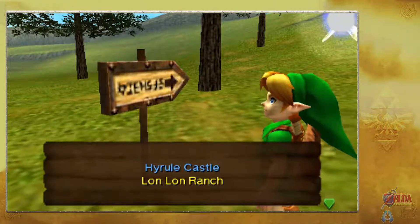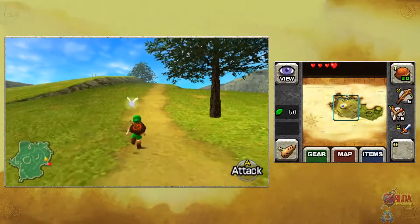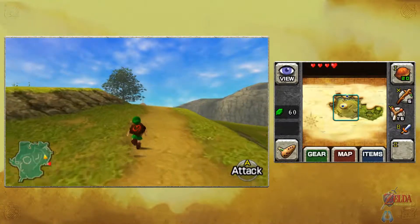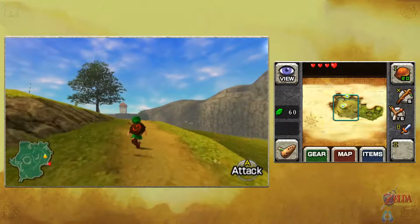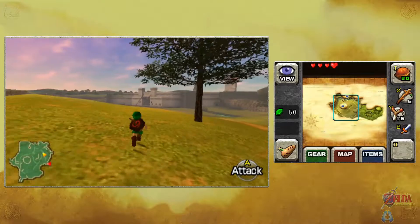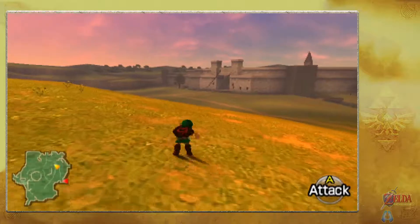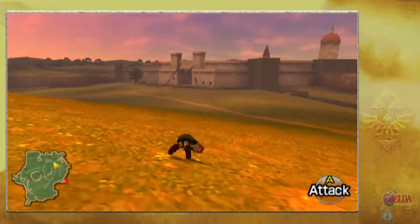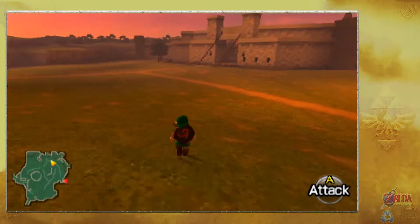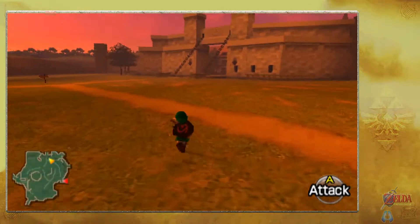There are two destinations: Hyrule Castle and Lon Lon Ranch. Looking at the bottom screen, there are two flashing icons. Hyrule Castle is the uppermost one. We're probably not going to make it before nighttime at this rate, mainly because I'm not rolling to get there faster. If we took the direct way, we won't get there in time.